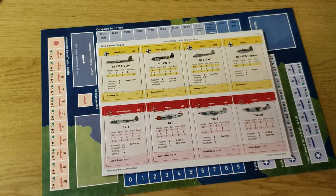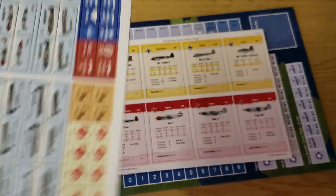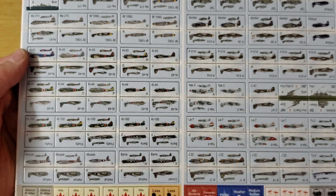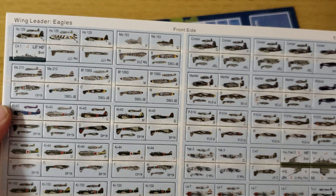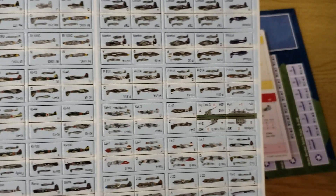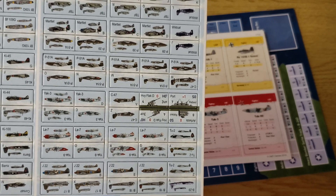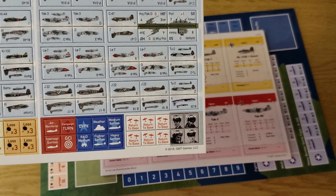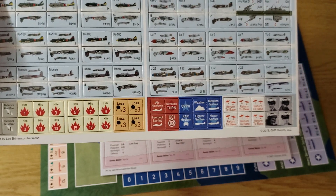New counters — they're the brown core, reasonably thick, one sheet of counters. You have all kinds of forces from Americans to Japanese, Germans, and some additional ground targets such as a cruiser in the left-hand corner. There are also Finns — I believe Swedes — there are some new forces for Sweden, which is kind of cool, and then counters for the campaign game and additional markers for the basic game.